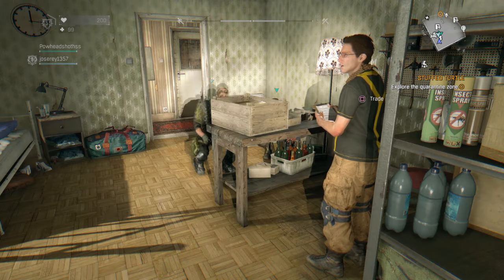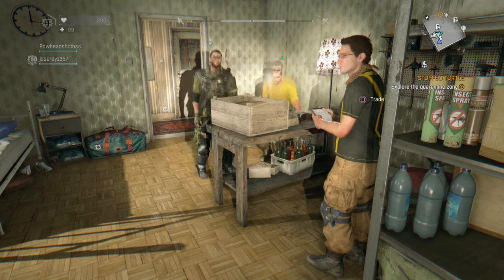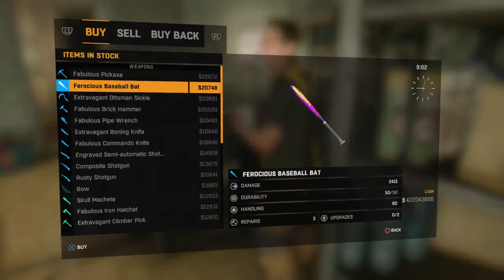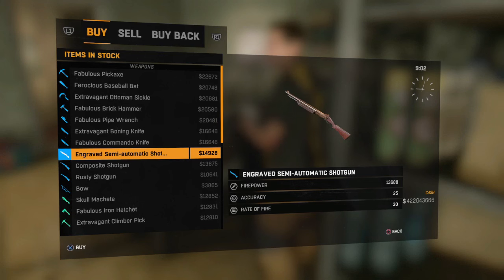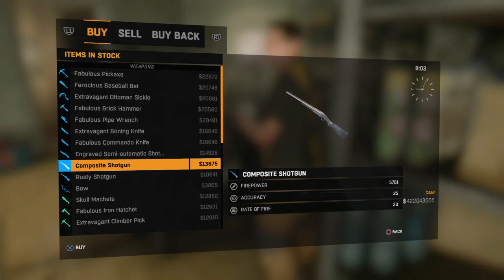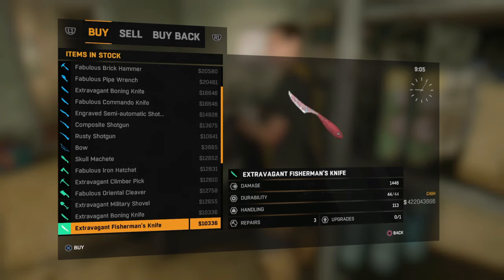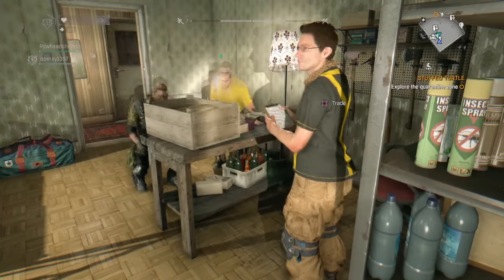Hey guys, this is bestgamerly and today I am back with another Dying Light video. I have another glitch for you guys — it's a really weird glitch. You can get shotguns with damage like 13,688, and every gun you find in the store will be maxed out, like the rangers and pistols. You will see the max damage on them.